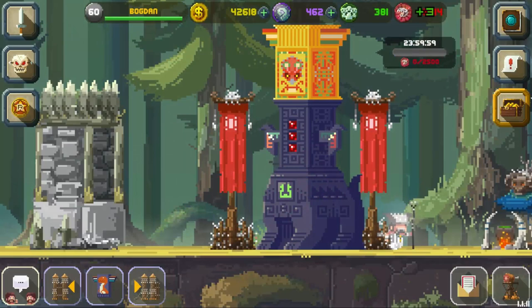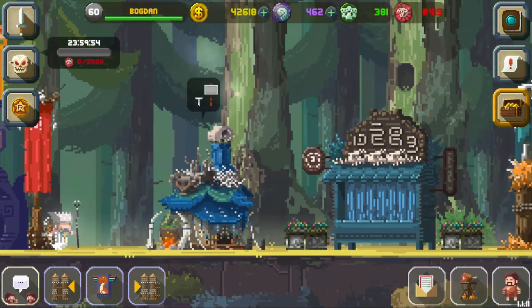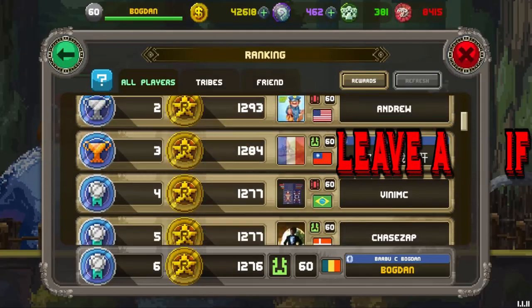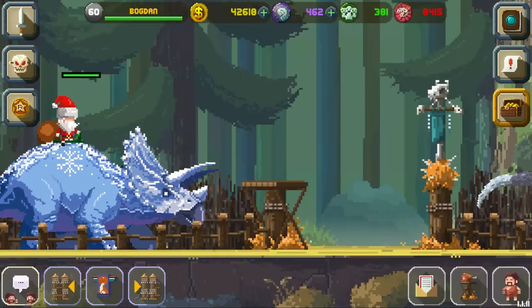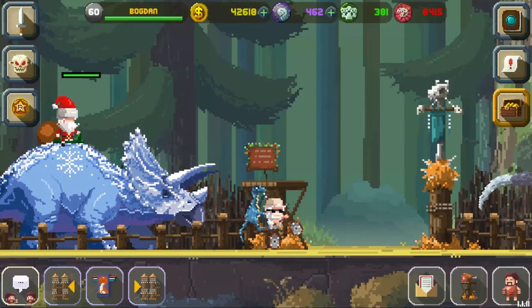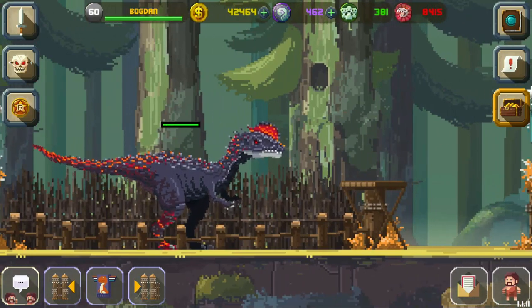Hello everyone, welcome! My name is Bogdan, welcome back to Tiny Dino World. Nothing really new for today, but we are gonna do some raids. I need to do my 27 raids today before the day ends — I have one hour and 30 minutes left, so I need to do it fast. But before we do that, I need to evolve something.